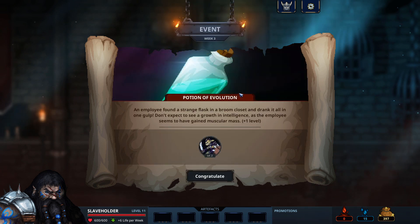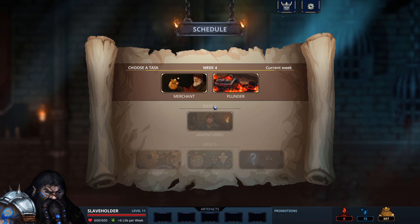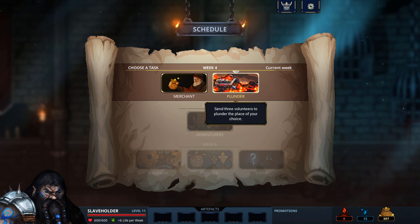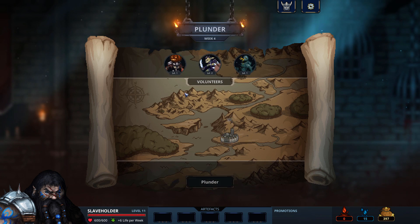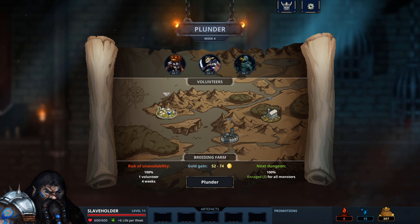Week 3 — I'll go for an event. A free level on my goblin soldier there. I haven't got a huge amount of cash, so the merchant is probably not the best option. Instead I will choose to plunder. So here the game randomly selects three monsters and three places I can attempt to plunder. I'll absolutely lose one of these volunteers for four weeks, but I'll gain some gold and get an extra bonus. Or there's a 35% chance of losing one of these for 10 weeks, but a 50% chance of getting a free monster.